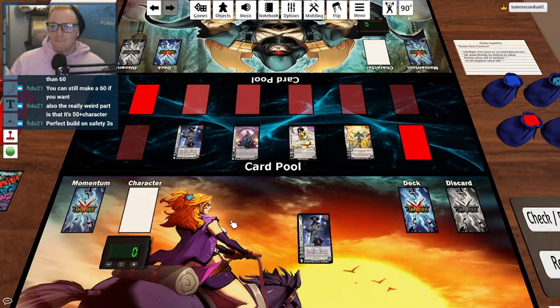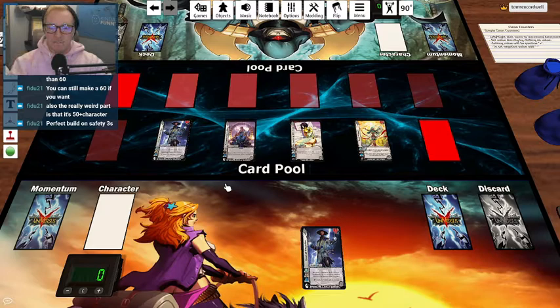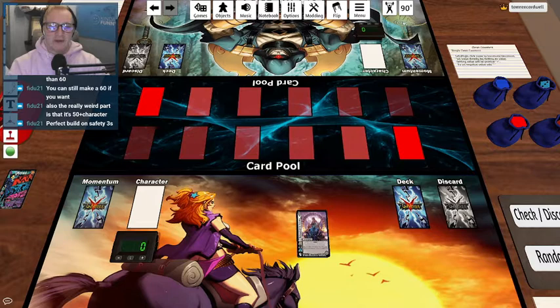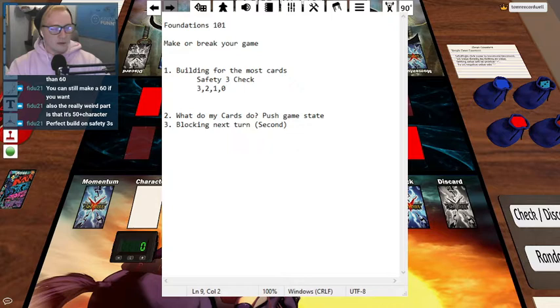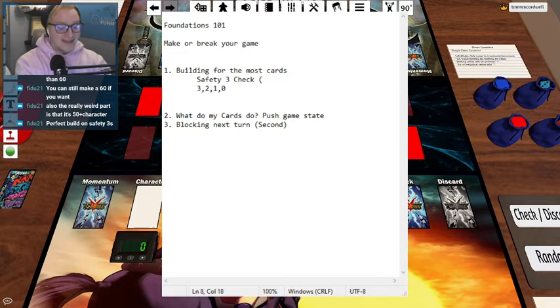We have this idea of a safety build, but not every chance that we get are we going to have these beautiful hands. On the deck building idea, we have to make sure that we are crafting our decks so that we can throw out as many relevant foundations as possible. Conversely, we want to constantly have this safety 3-check idea, which is: as I am playing cards, I am trying to assume that I'm going to check a 3 at the absolute worst. That is the risk that I'm trying to manage.